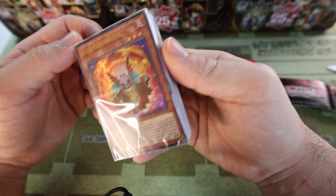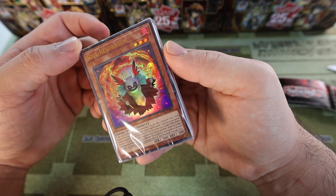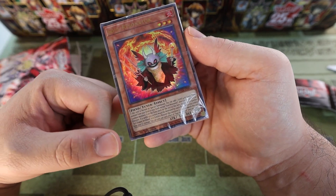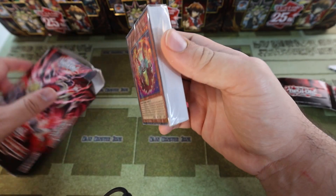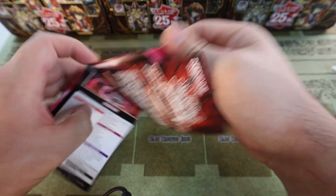The ultra rare on the front notoriously has had bad edges on the front card for the last few sets. There actually might be a little bit of whitening on the corner, but we'll take a closer look once we get into it. Let's take a look at the mat first.